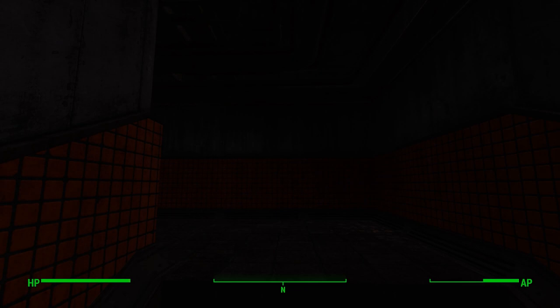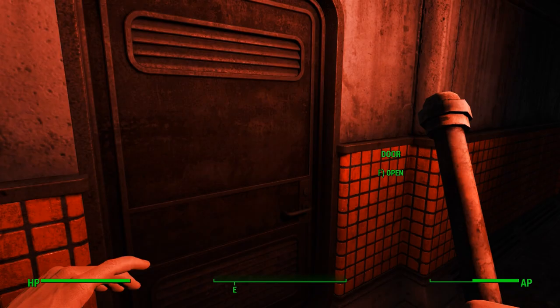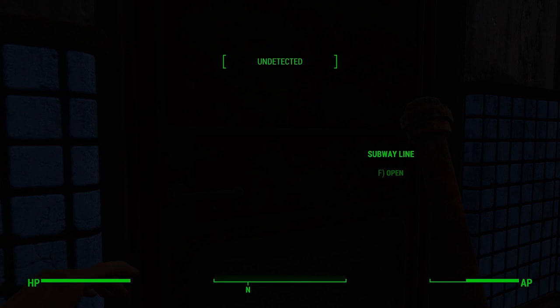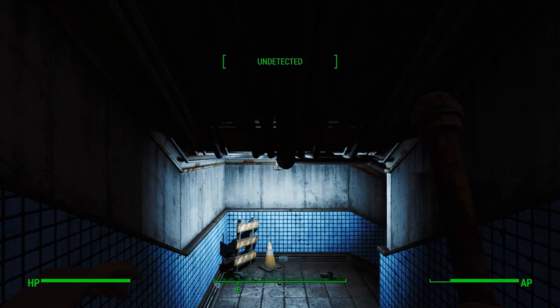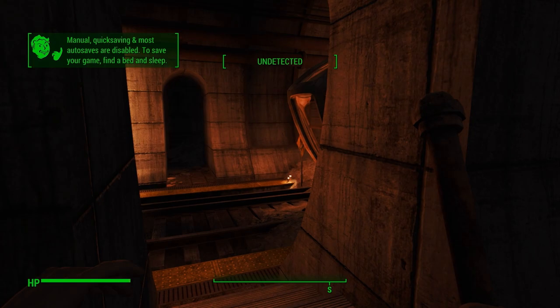Let's go left first — I believe this is just a locked door, but might as well double check just in case things have changed. Nope, locked door. Forward I believe is to Valenti Station — no, that's just a subway line. I think Valenti is that way though if you keep going. And then this is to that Scav outpost — I honestly cannot remember the name of it. Man, I can't remember the name. We'll figure it out once we go there.